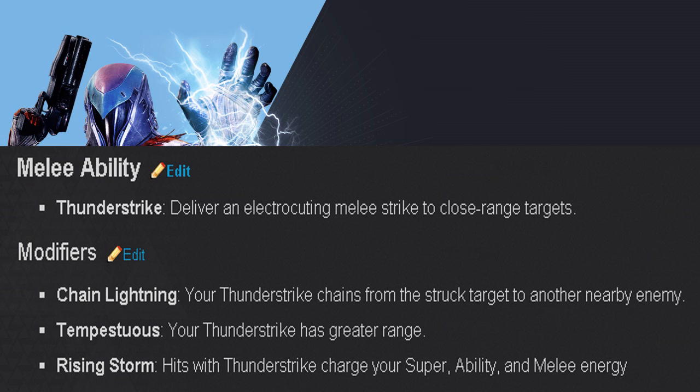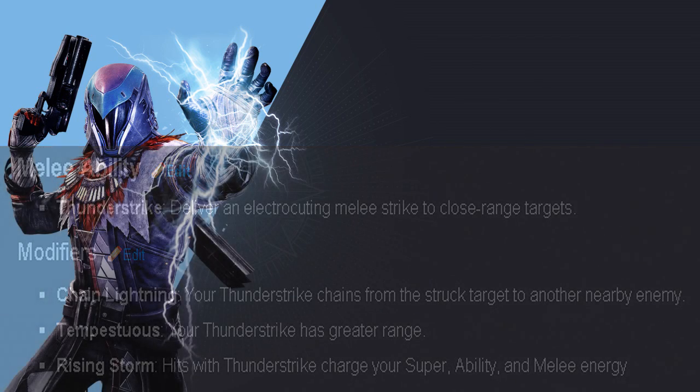The Thunder Strike modifiers: Chain Lightning — your Thunder Strike chains from the struck target to another nearby enemy. Tempestuous allows your Thunder Strike to have greater range, so you can melee enemies that aren't exactly close range — still close, but with a bit more distance. Rising Storm — hitting with Thunder Strike charges your super ability and melee energy, so you'll be able to charge up for another super. That's how that's going to work.